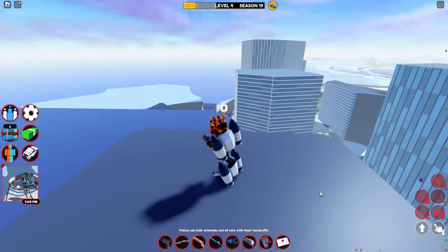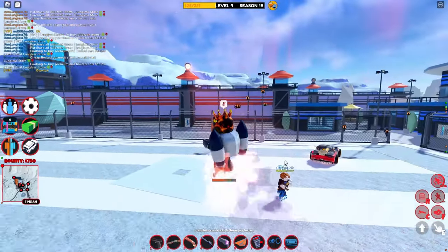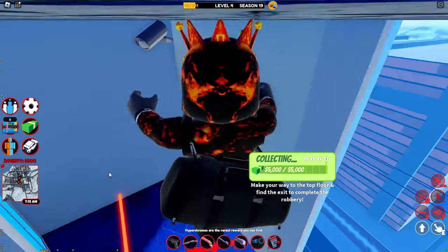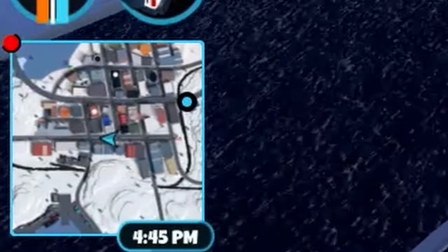One of the best items in the game is actually the jetpack. This will allow you to get away from enemies quickly or find cover on top of buildings. I cannot emphasize this enough, but you should always be checking your minimap, as it's really effective and you can easily find enemies.